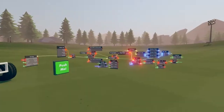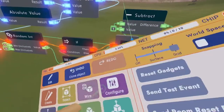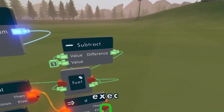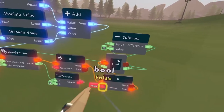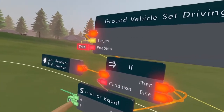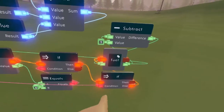The car doesn't work, but let's get it back. Get another if chip — wire the then on the old if to the input on the new if, and set the else to wire to the fuel subtract one. For the condition, reuse the same less or equal chip used for the fuel change, since it references the same variable. Wire that boolean to the condition on the new if. This prevents the fuel from going negative.